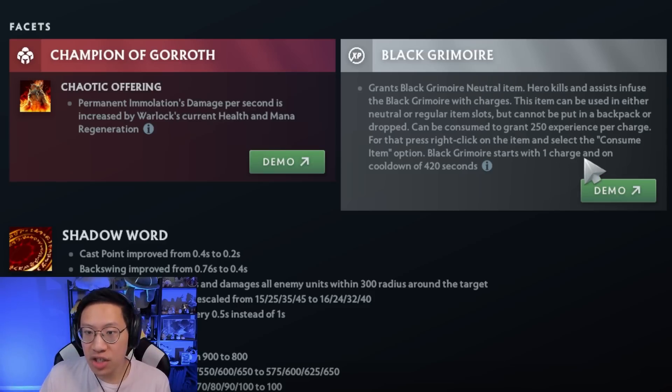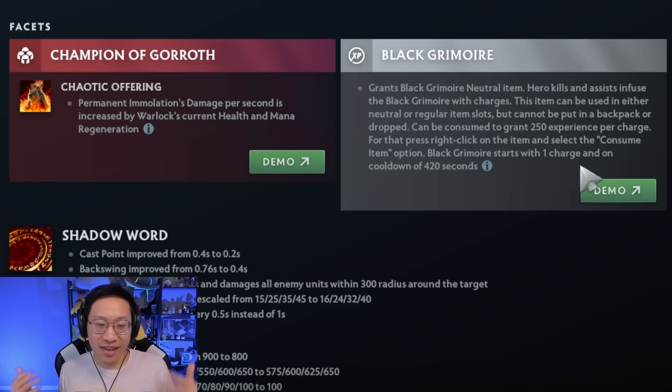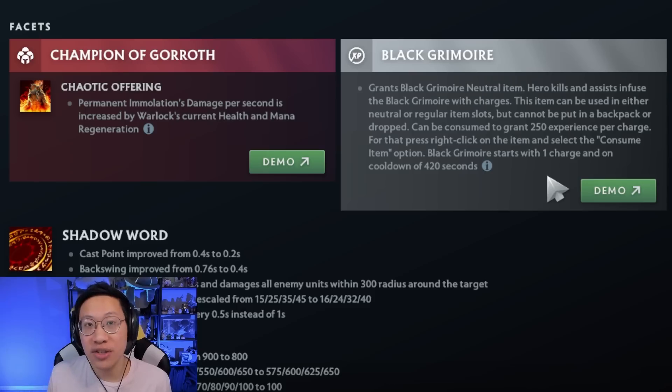The Black Grimoire starts with one charge, and you gain a charge every time you get a kill or assist. It is a one-time-use item, and when you consume it, for every charge you have, you get 250 XP. There is a cooldown period when it starts so that you can't just spawn into the game, get a triple kill with your team, and go into the lane at level 3 or 4. So you can't use it until a few minutes into the game, but then after that you get to choose whenever you're going to consume it.